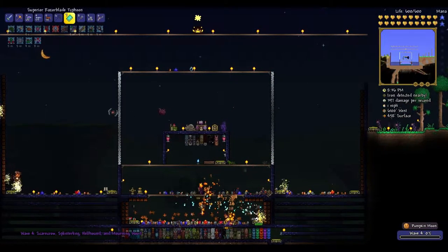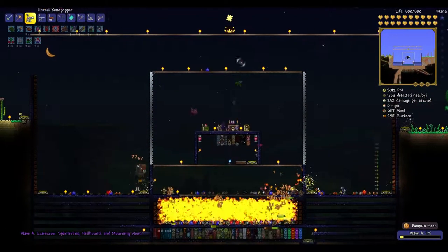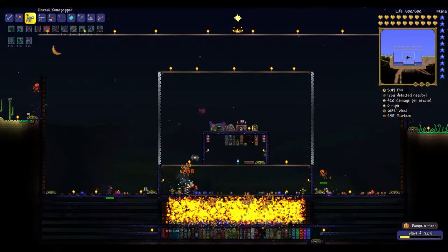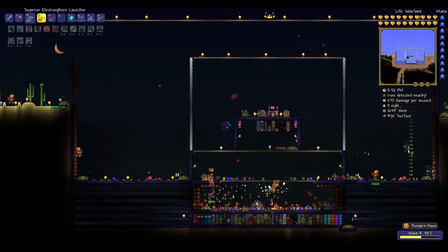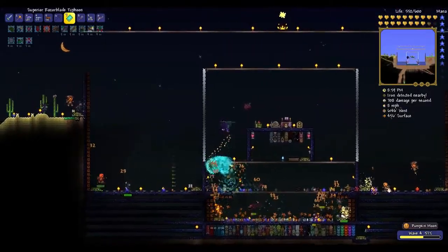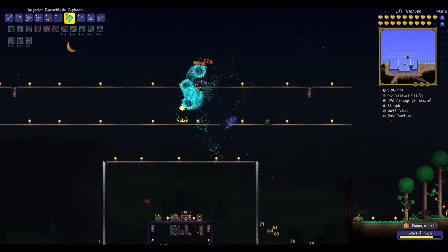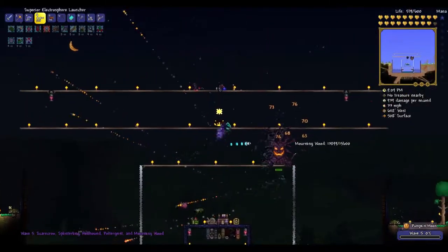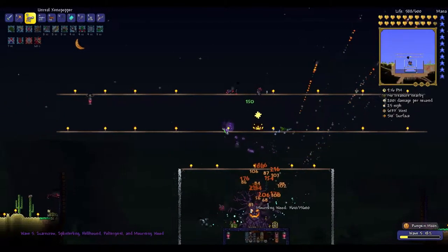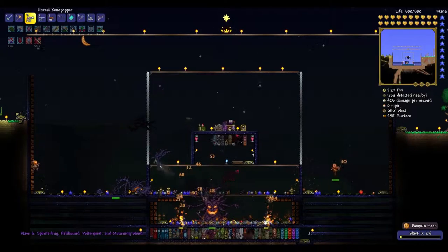We're already on wave four. Now we start having fun because the Morning Wood shows up. He is probably the biggest problem, even more so than the pumpkin. You'll know by the fire that shoots through walls — and he moves through walls too. He can climb walls too, I didn't know that. So the arena problems I was thinking about are actually not going to be an issue if he just climbs the walls. And that heartreach potion is amazing!